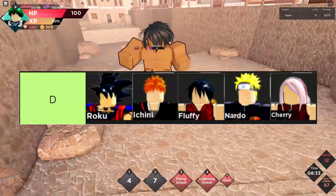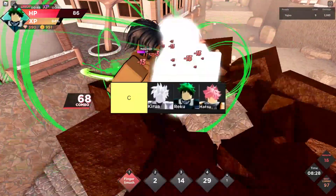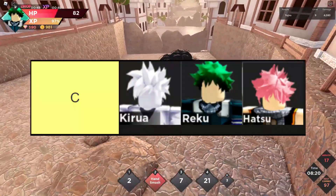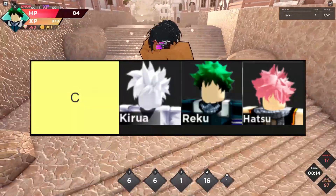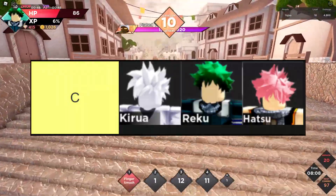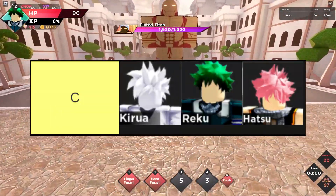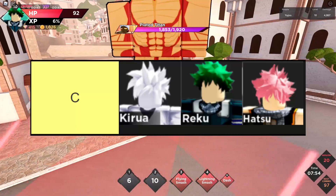Moving on to C-tier, we have three characters: Kirua, Reku, and Hatsu. Kirua and Reku are really similar. Kirua's first move, Thunder Palm, has small range but low cooldown and good damage. The second move, Lightning Rain, gives i-frames and does a ton of damage. The third move, Whirlwind, is essentially like Reku's — you jump into the air, smash down, and deal huge damage. The fourth move removes all cooldowns, letting you spam every move, which is broken.